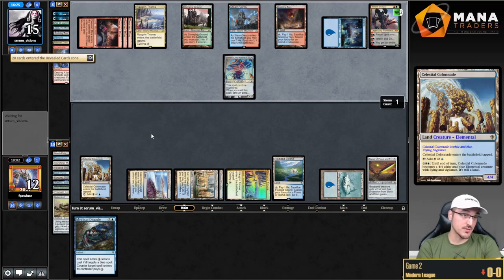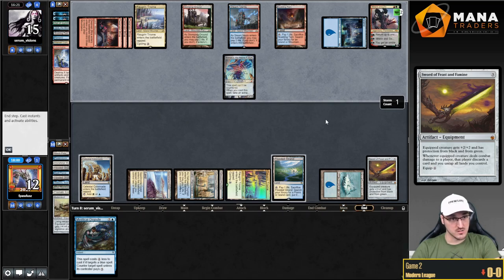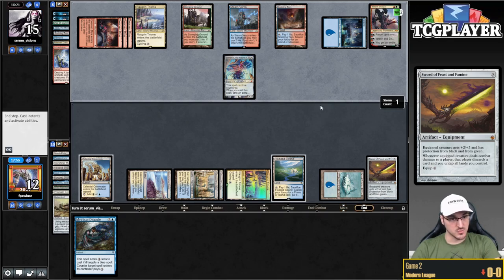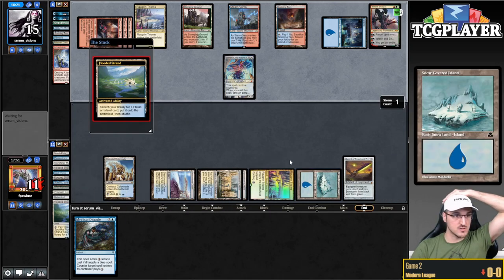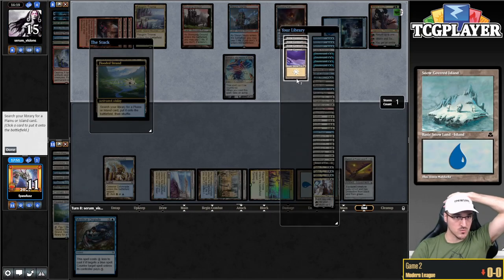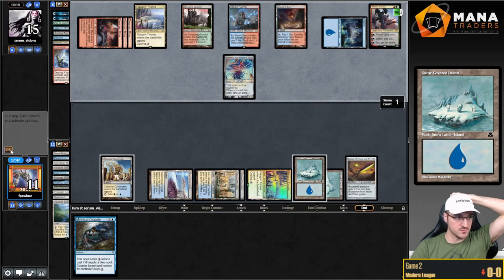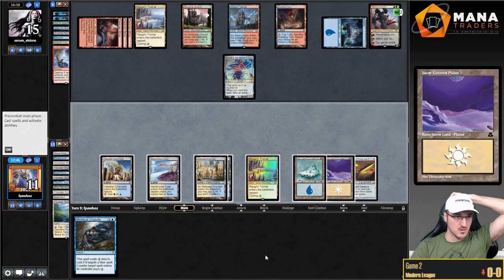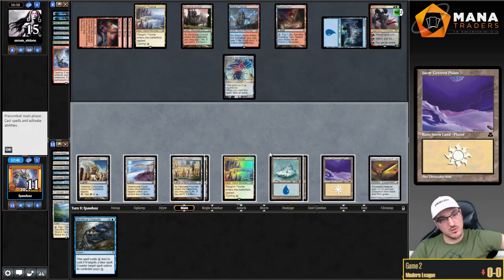We have answers to that though. Solitude is what we want to draw here, or Jace — either should be fine. If I don't find one of those cards, I lose the game. So it's worth fetching to thin. That's not it, so we lose. All right, pretty brutal.